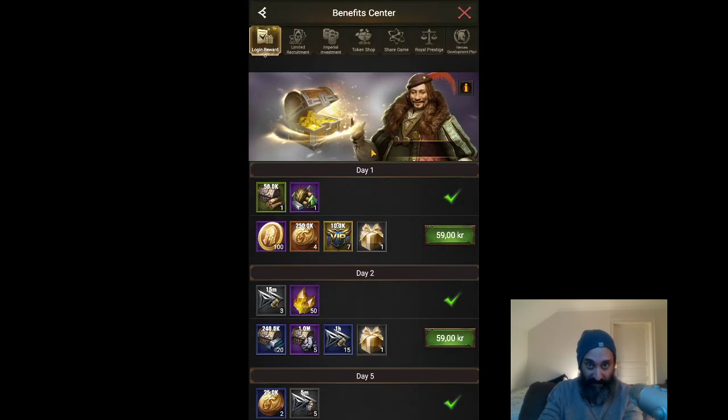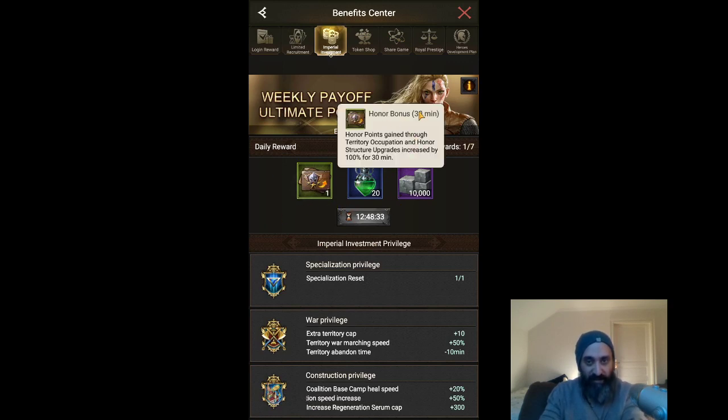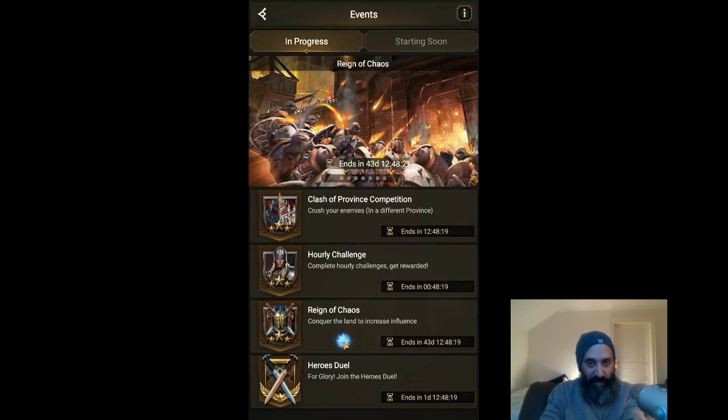If you go to the Benefit Center and spend money on what's called Imperial Investment, you'll get one of these things — this is an honor bonus for 30 minutes. Basically, every time you occupy a tile or upgrade one of your structures, you're going to get some more honor from that. That honor will then feed back into your specialization points.